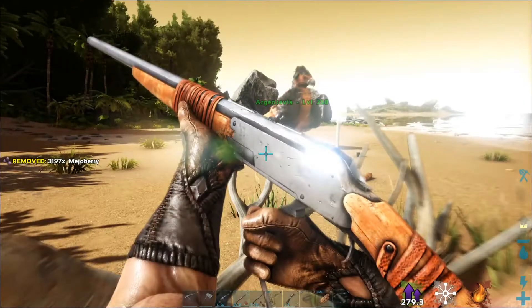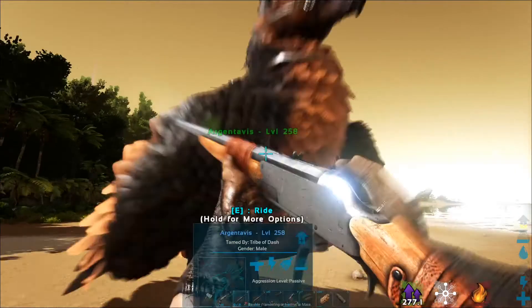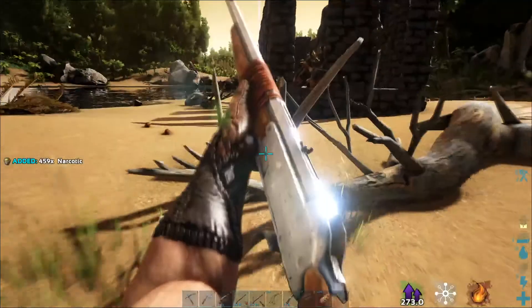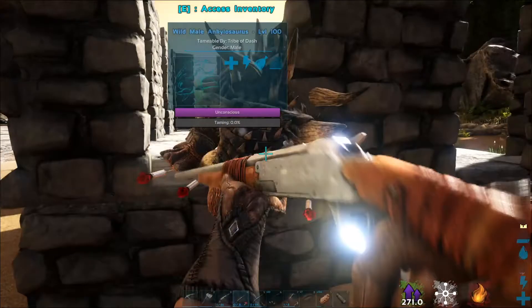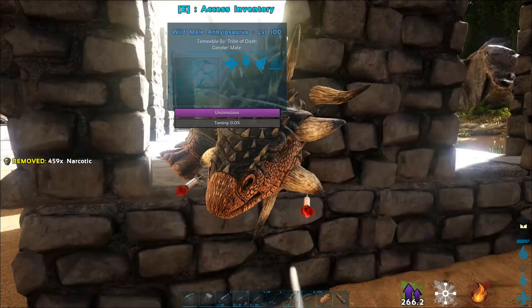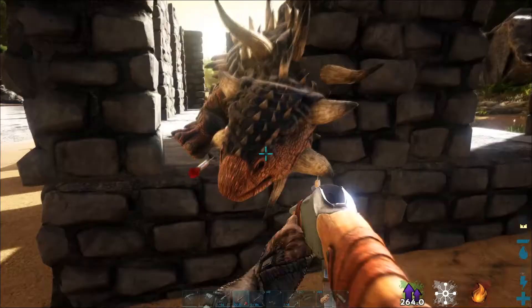Where are the narcotics? Tell me I didn't forget them at base. No — good. That's an Anky knocked out. I'll bring you right back when it's almost tamed and we'll see the stats.